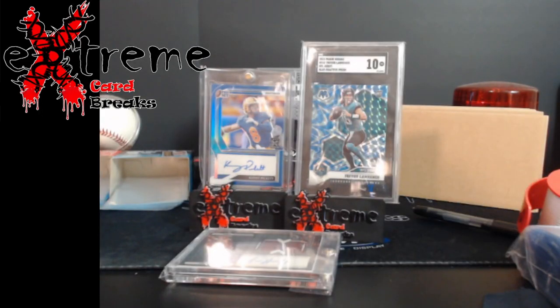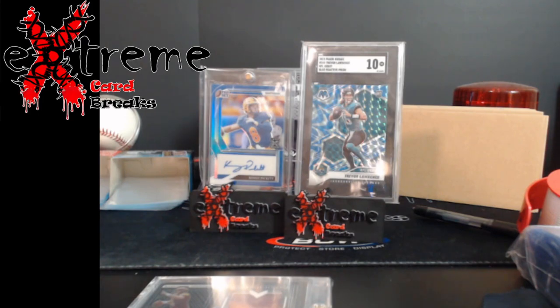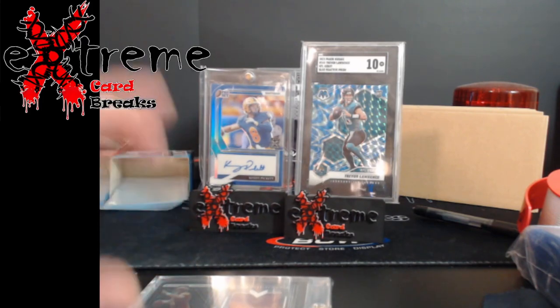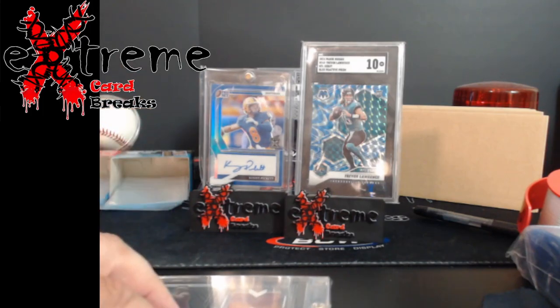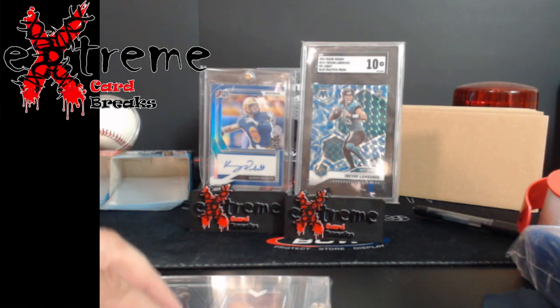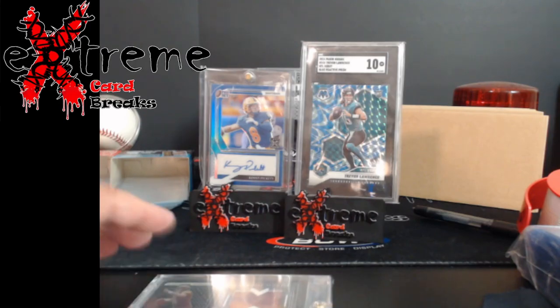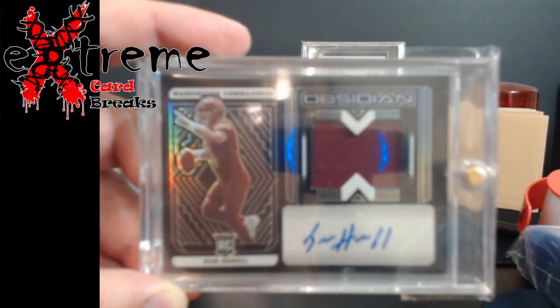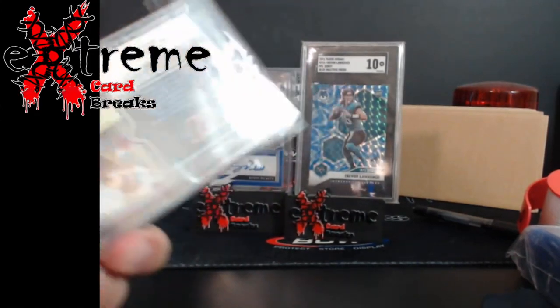Continuing on part two of mail week - there was one card that hasn't made it in, should be in tomorrow, that'll be the third part. But this is just three quick ones, all football today. There was a Drake London Contenders PSA 10 rookie auto and a Brock Purdy out of 25 from Optic - those went in a deal down to Florida. Along with it I picked a Howie auto up - it's that Obsidian - out of 175. Those three were all off indie breaks off of Whatnot.